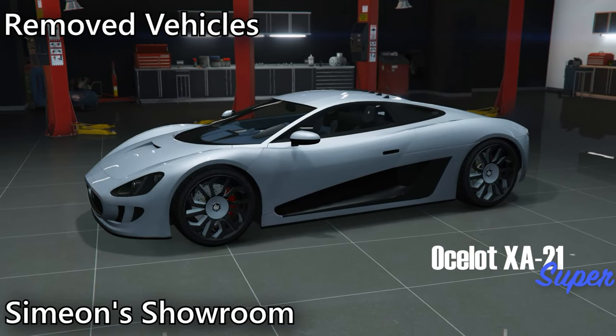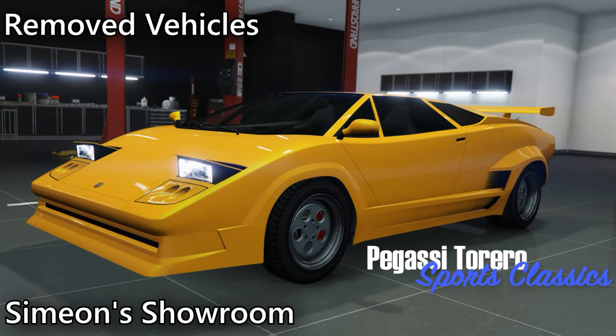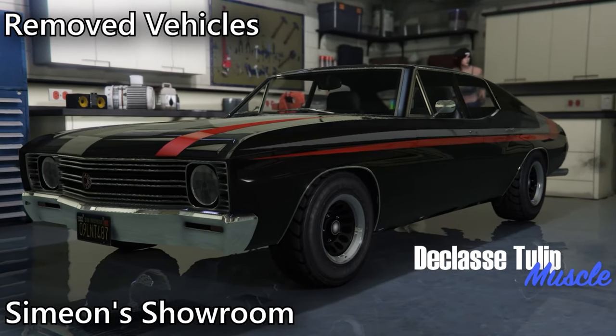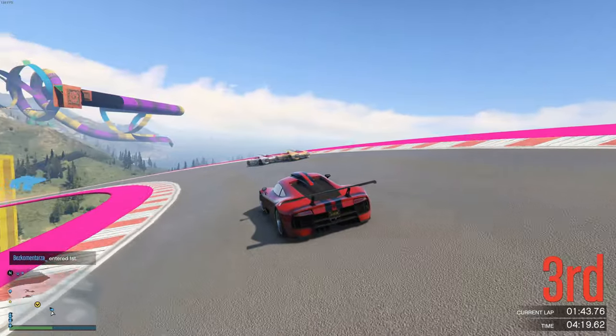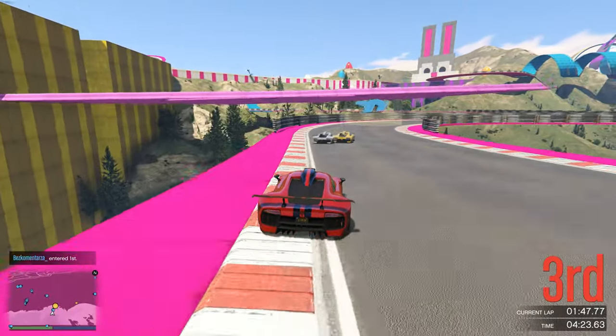Finally, for removed vehicles at Simeon's showroom, you can find the XA21, Terero, Thrust, Tulip, and the Chubburek. There is, once again, not a whole lot here. The two recommendations are definitely the XA21 and the Terero if you're looking for something different to drive within each respectable class.